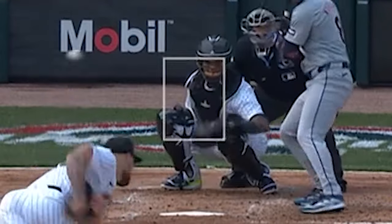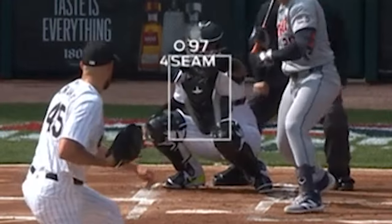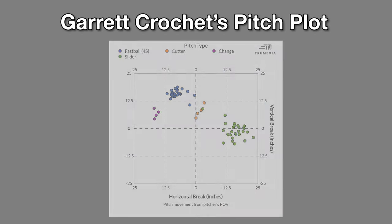We did see some arm-side misses for him in this outing. Maybe that's just natural variance in his command, or maybe it doesn't matter at all and Crochet is just looking at the right side of Maldonado's chest — that's why you don't really see too loud of a glove target. Maybe Crochet's eyes are just in a different spot and this is what will be most effective for him to get that ball up and inside to righties. Now from locations, let's move on to the shape of his pitches.